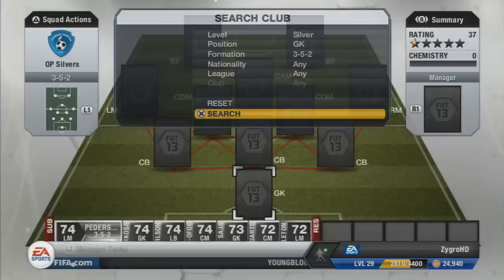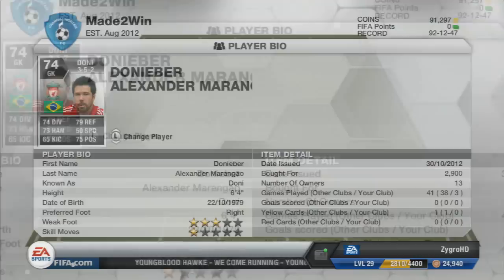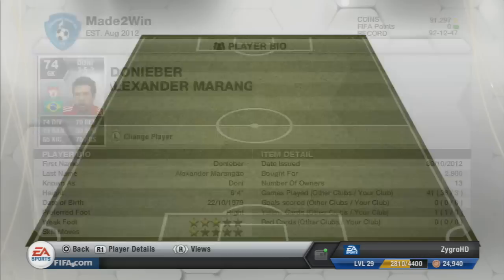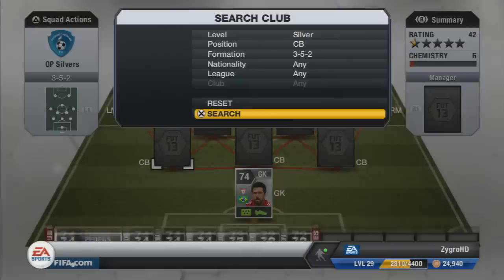Starting with the goalkeeper, we have Dhoni who plays for Liverpool. Not the best of keepers — his reflexes were pretty decent and handling seemed good, but other than that he wasn't too great. He seemed to fail a lot with corners. He cost me 2,900 coins. He's pretty tall at 6 foot 4, but yeah, not too great. I suppose he's worth the 2.9k.